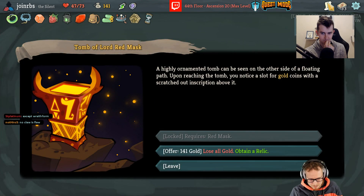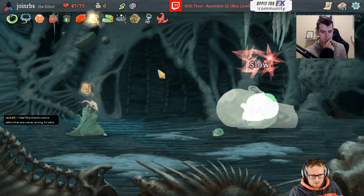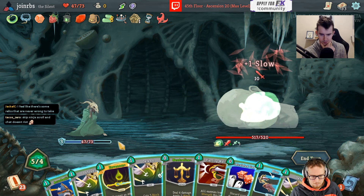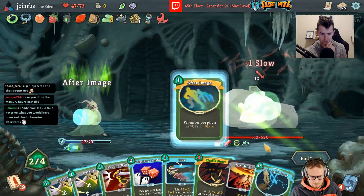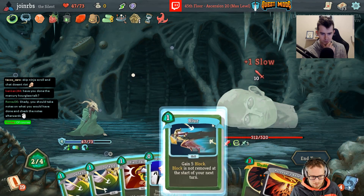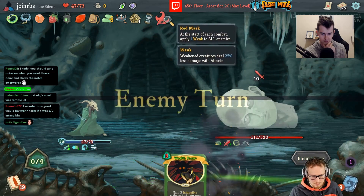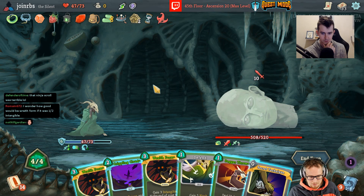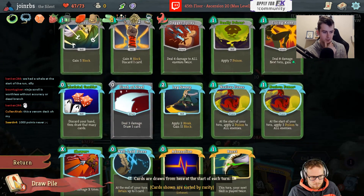This relic is actually super good because it strips an artifact charge from the act four elites. Yeah, that way we get to actually — do we have a Will now? Probably we kill fast enough that we can just wraith form against them. But if this is stripping an artifact charge, it's letting us apply an extra three to six poison with Noxious Fumes or something on the first turn — quite a lot of damage.